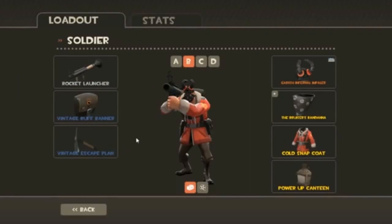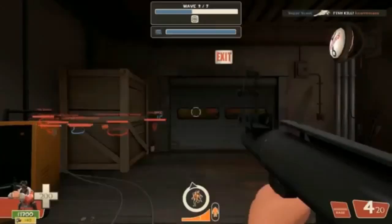Your loadout should be rocket launcher, buff banner, and the escape plan.